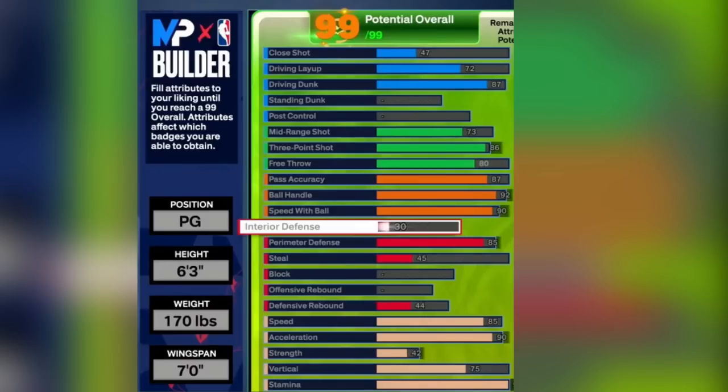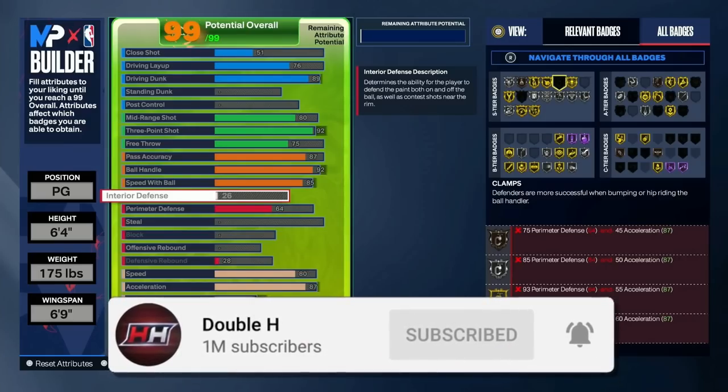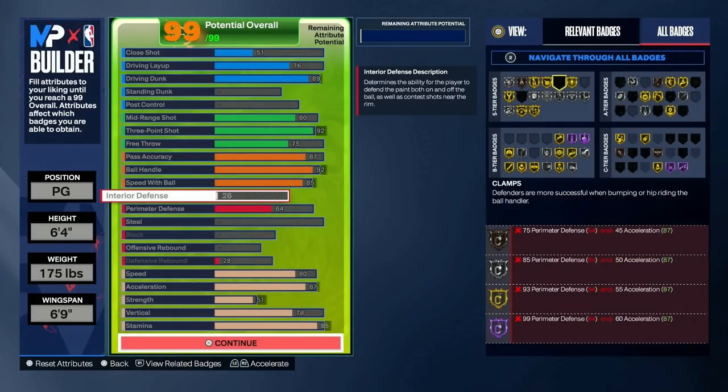If you want a kind of balanced all-around shorter guard build, this is the best it gets. You get an 87 driving dunk, and on these shorter builds you get extra contact dunk packages with that. So you get contact dunks, gold speed booster, a very high pass accuracy, bronze limitless range, a decent mid-range, and 85 perimeter. You could easily bump the dunk down to 82 or 80 and up the steal. If you want to play twos, either use one of the first two builds, edit some of these future builds to add defense, or go make a 6'5, 6'6, or 6'7.